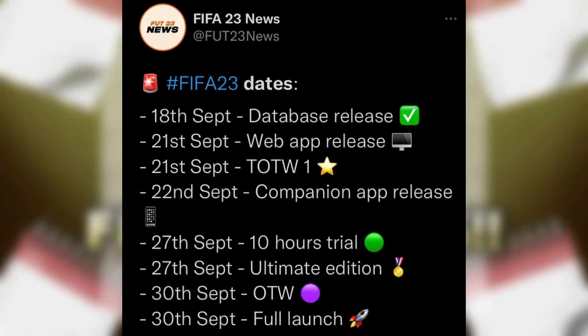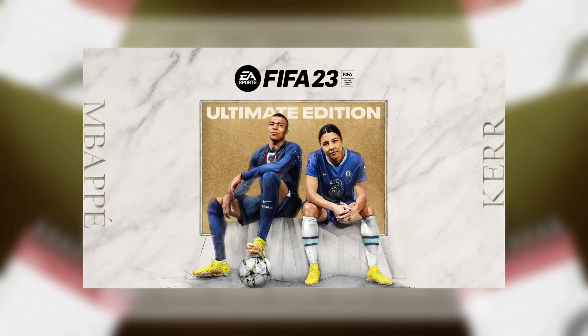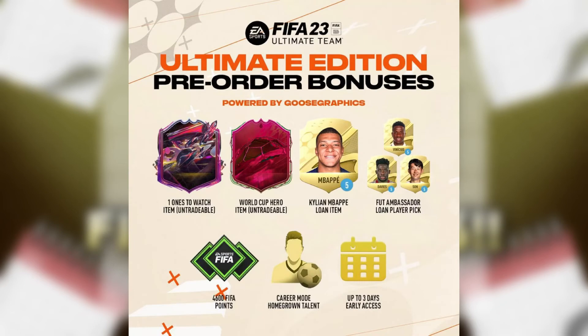On the same day, the Ultimate Edition comes out, so if you've pre-ordered it, the 10-hour trial is kind of useless. I've pre-ordered the Ultimate Edition so I will be streaming on this day. The bonuses include a World Cup Hero item and 4,600 FIFA points — the pre-order bonuses are pretty good. The World Cup Hero doesn't come until that promo starts around World Cup time. You get the 4,600 FIFA points all at once, so use them wisely. Spending them early can be good since players are worth the most at the beginning.